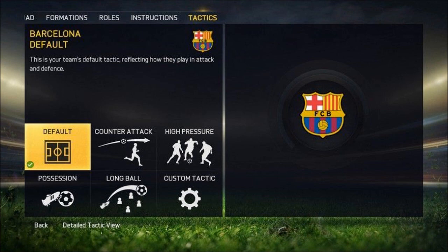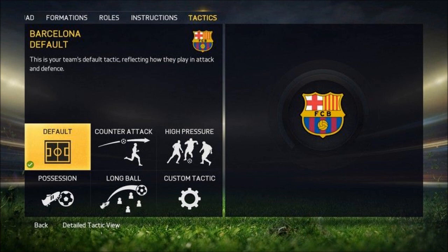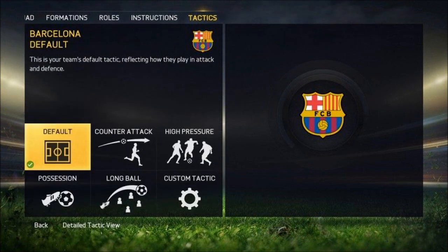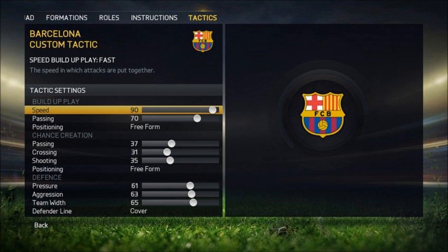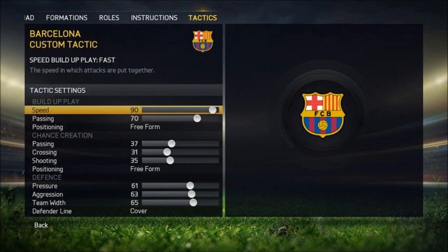The tactics tab is the last one. It's basically the same as in FIFA 14 in terms of options and layout, but a number of preset tactics are available to choose from: Counter Attack, High Pressure, Possession, and Long Ball. If you select one of these options, it will allow you to view the individual settings applied underneath. If none of these suit you, you can choose Custom and build your own, which I will most definitely use — because on FIFA 14 I built my custom tactics and it worked a charm in career mode and online on Ultimate Team as well.